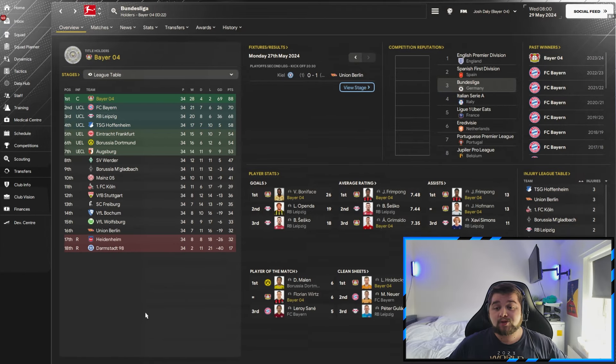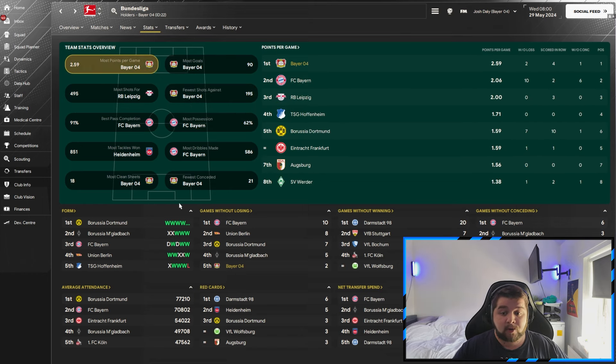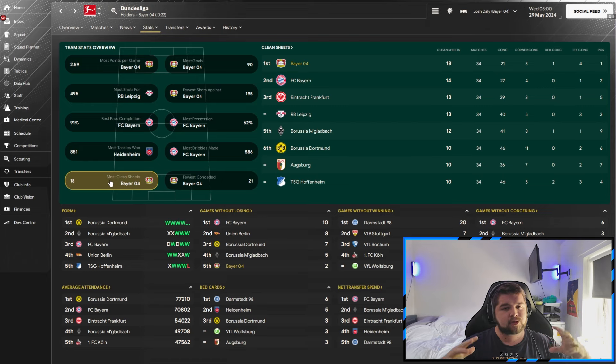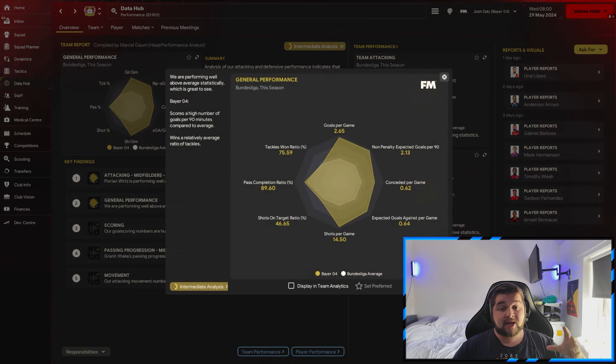Next up is Bayer Leverkusen. We had a great time, winning the league as they did in real life. Bonnefeist picked up 26 goals, two players inside the top three average rating, Frimpong and Hoffman pick up the most assists jointly, and we pick up the most clean sheets — 88 points in the league with Bayern not even close behind at 70. Possession-wise, 61% of the ball — a really good stat line, not far off Bayern Munich. Most goals, fewest shots against, most points per game, fewest conceded, and most clean sheets. Even as a top-four team, only 0.62 conceded, over 2.6 goals a game, over 14.5 shots, great pass completion, and a really tidy tackle-win ratio.